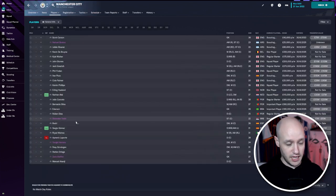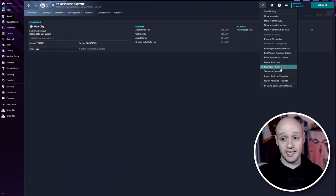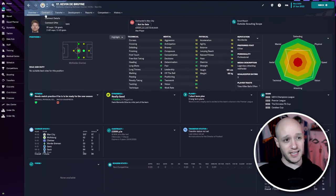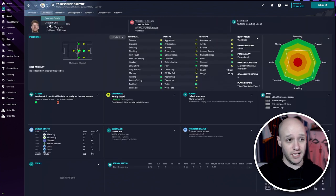Haaland was born in England so he doesn't need a work permit. Let's find their next best player — how about De Bruyne? We go to Contract, and as you can see he has a work permit. You could just untick that, and now his work permit has expired and he can't play. The worst thing is they'd probably just apply for it again, but at the end of the day I've taken it off.